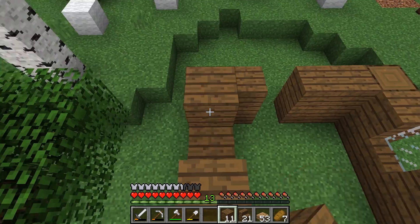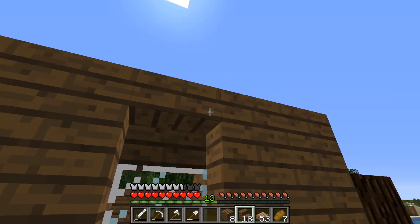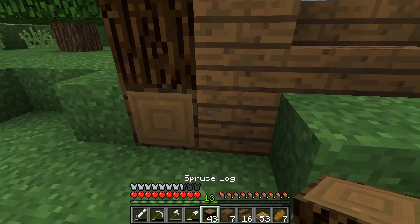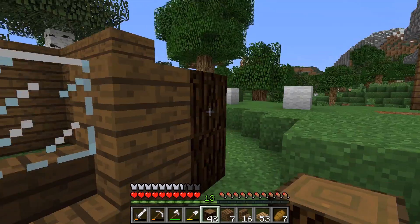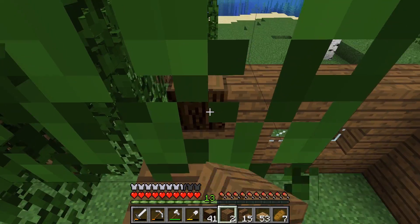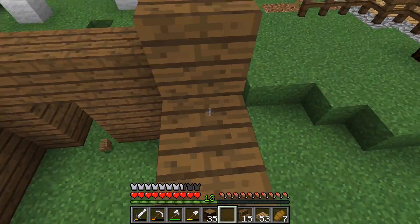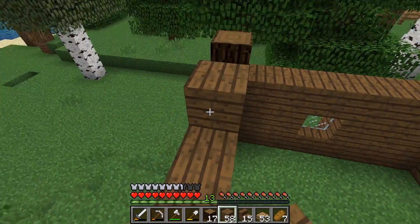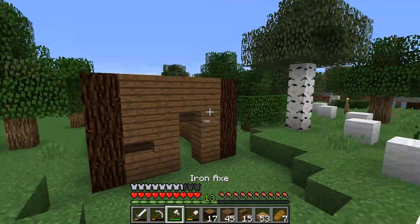And we're just going to raise all of this up, just like this. Put a stair here, there we go, and then put a stair there. Put two more stairs here, and we're just going to fill this in. So we're just going to raise this up, place that one there, and this is going to come up all by one more, so just like this. And there's stairs - we don't want stairs. We're just going to need to make some more spruce really quickly. I'll complete this house and show you what it looks like real quick, and then I'll move on to the other houses.